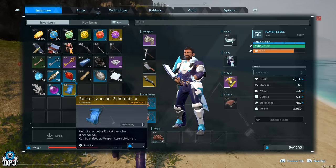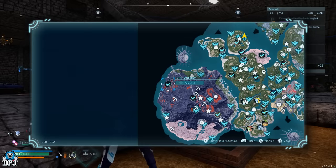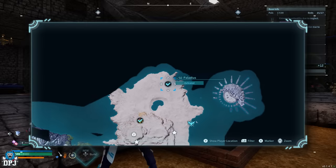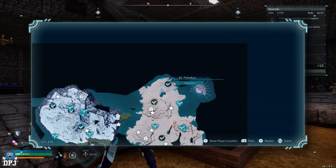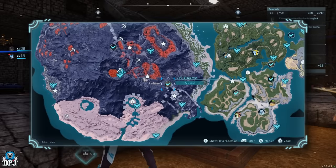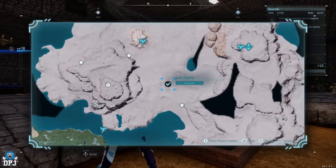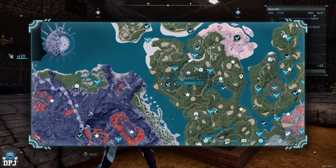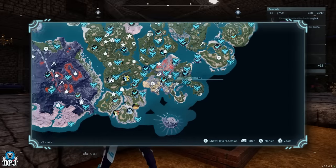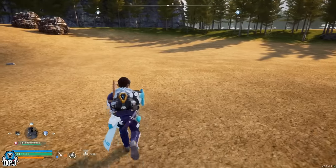Let's check out which alpha bosses drop legendary schematics. Jet Ragon, the level 50 world boss — if you've caught him, you can use this glitch and he can drop the legendary rocket launcher schematic. Palladius and Necromus, also legendary alpha world bosses at level 50, drop the heat and cold resistant PAL metal armor schematics. Frost Stallion drops the PAL metal helmet legendary schematic. Blazamut drops the legendary assault rifle schematic. Suzaku drops the legendary shotgun schematic. Beakon drops the legendary handgun schematic. Even King Packer drops the legendary old bow schematic. All of these will work with this glitch to farm them over and over.